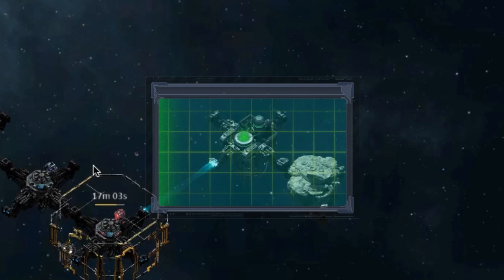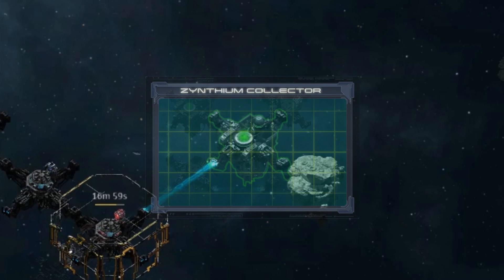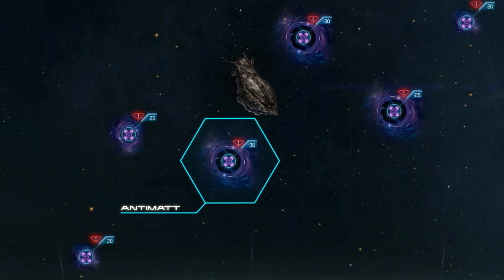You can construct modules connected to your base that will individually collect one of these three resources. It is recommended that you build these collectors and upgrade them as soon as possible. There is a fourth type of resource called Anti-Matter. This resource cannot be collected in your base and must be acquired by other means.